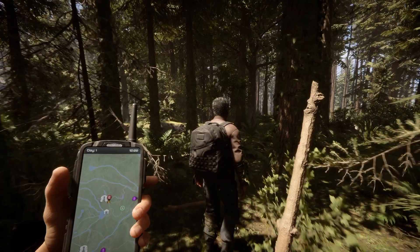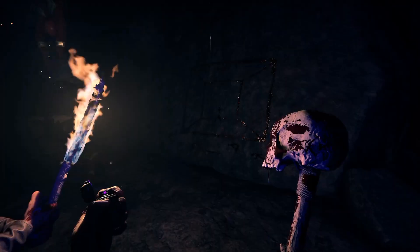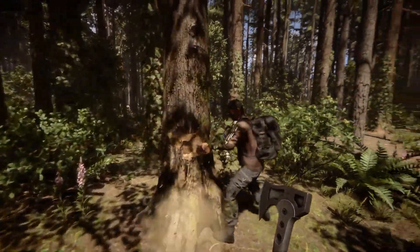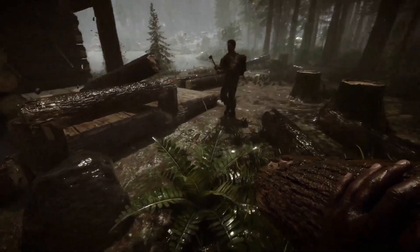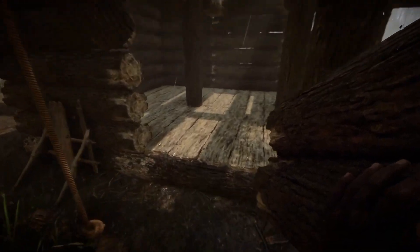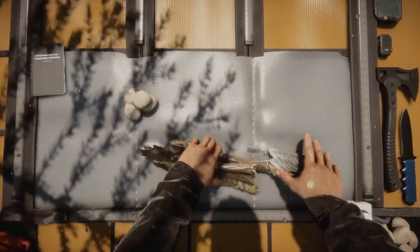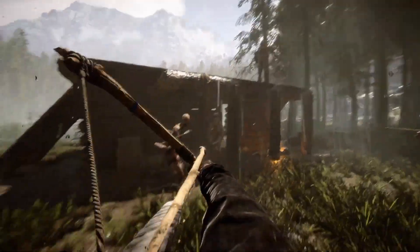One major concern for survival gamers is the size of the map. If the playing area is too small, a survival game soon becomes boring and frustrating — exploring new areas and encountering new threats are key features. Sons of the Forest's map is roughly four times the size of the playable space seen in The Forest. The area is loosely based on the Site 2 map glimpsed at the end of the first game, set in a Pacific Northwest-style environment. Sons of the Forest also features dynamic seasons, which impacts both the visual design of the island and your approach to survival — food sources differ between summer and winter, while the elements alter enemy behaviors and present further challenges.